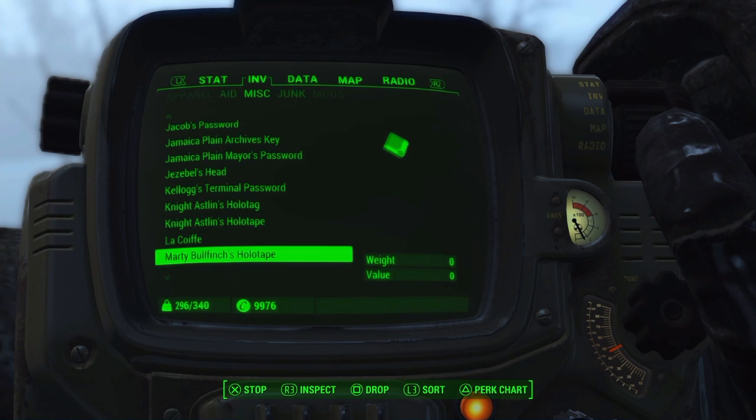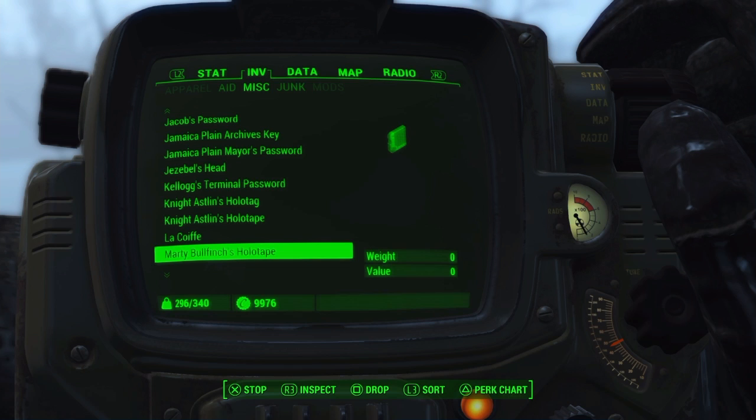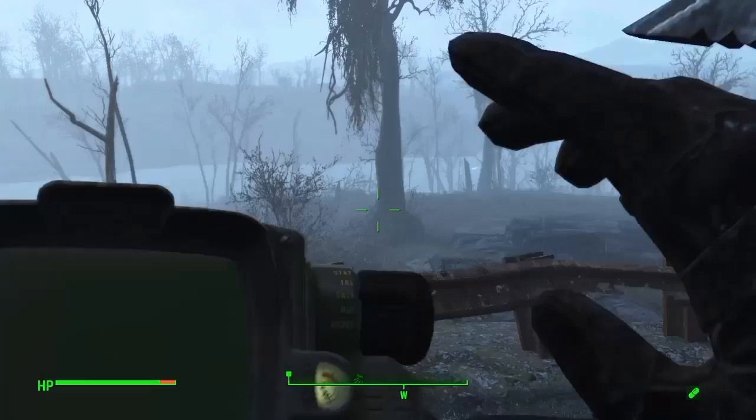Hey guys, it's Colin here from Elliot and Colin, and today we're going to be playing through a quest called the Gilded Grasshopper. To start it, you go to Nick Valentine's office in Diamond City and grab Marty Bullfinch's holotape — it should be in one of the filing cabinets somewhere around the office. Give it a listen and it tells you about something he's been looking for.